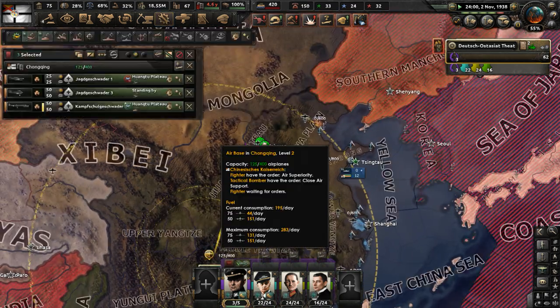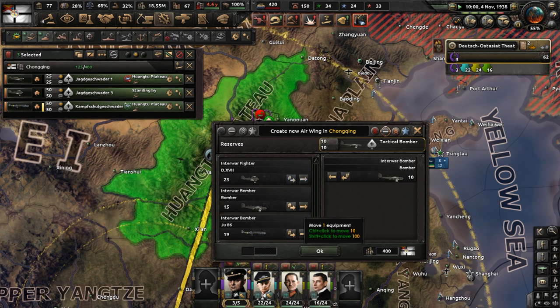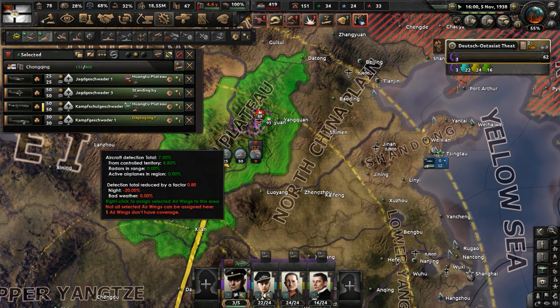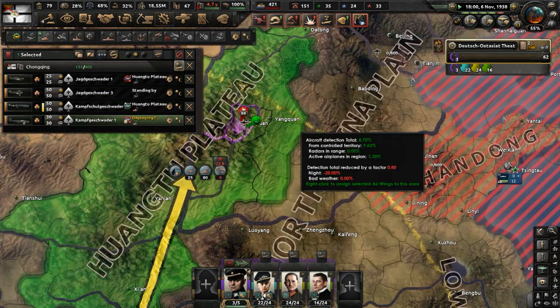Do we have any more bombers? I'll take 30 bombers — just have them up in the air doing something, being useful for the Chinese Kaiser. That can aid us in this offensive into this city.